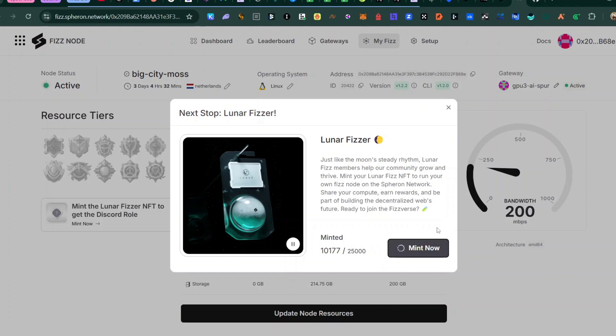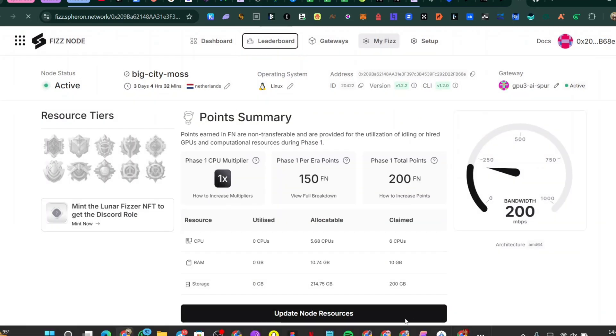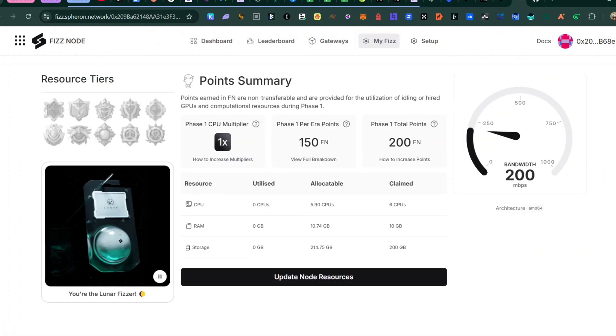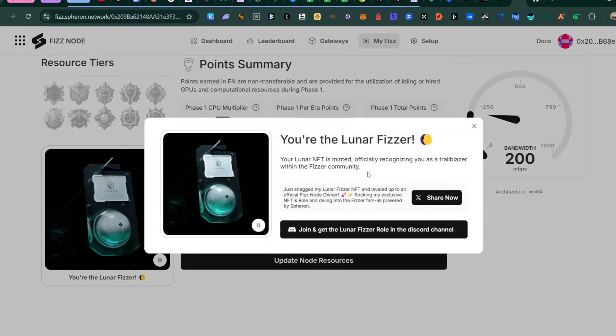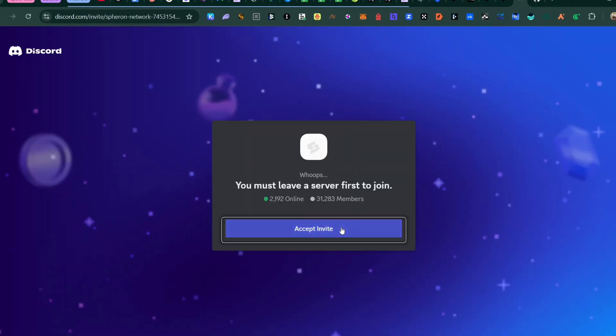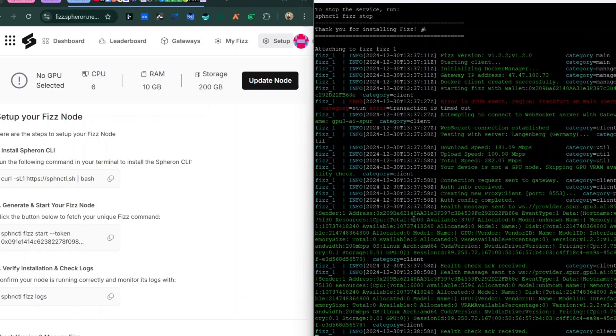If you're watching this video, set up your node and mint the NFT to be part of the 25k. Even if the NFT cap is already reached, they will still reward you — the NFT is more of a testament that you ran the node. I've already minted mine — you can see the Lunar Visa NFT. You can also join their Discord and get a special Lunar Visa role. That's how you set up the Ferron fees node on the Sephoria network. Like this video, subscribe to the channel, and join my Telegram and WhatsApp communities for the latest updates. I'm DMO — thank you for watching and see you in the next video.